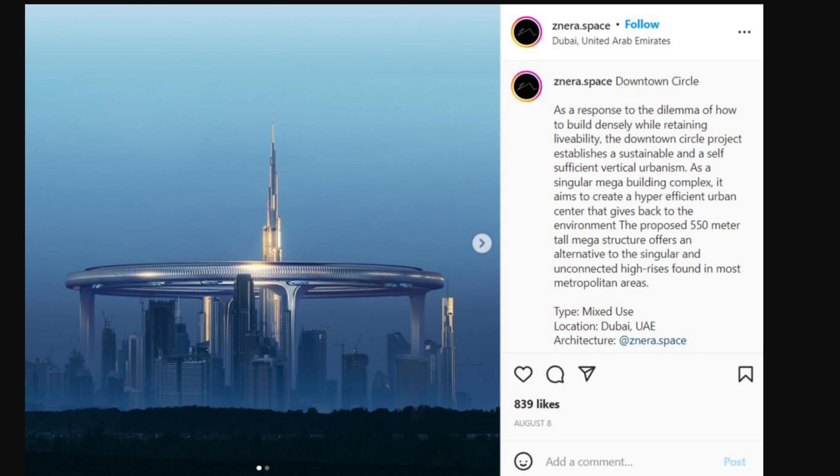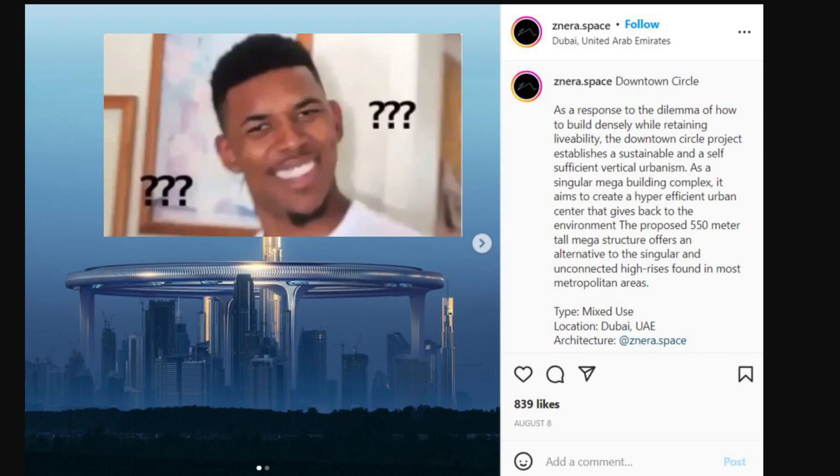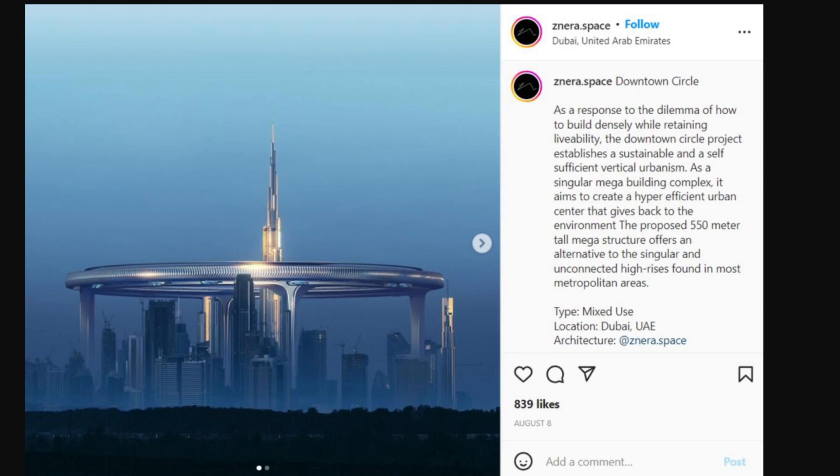As a response to the dilemma of how to build densely while retaining livability, the Downtown Circle project establishes a sustainable and self-sufficient vertical urbanism. As a single mega building complex, it aims to create a hyper-efficient urban center that gives back to the environment. The proposed 550-meter-tall mega structure offers an alternative to the singular and unconnected high-rises found in most metropolitan areas. But it is just one building — it's not connected to any other buildings. It's like the Burj Khalifa, but turned sideways and in the sky. There's no difference here.